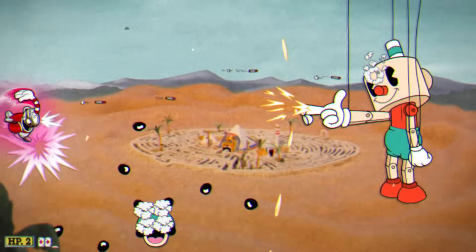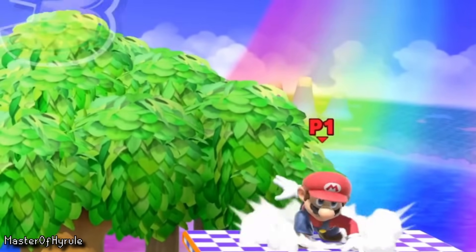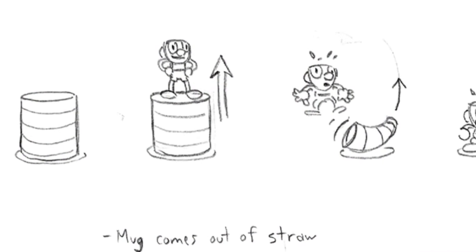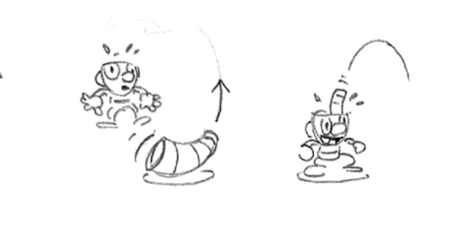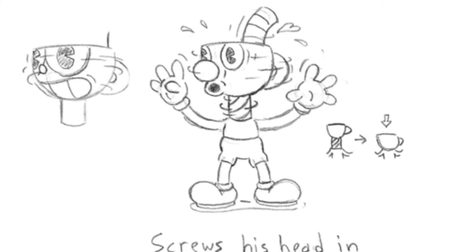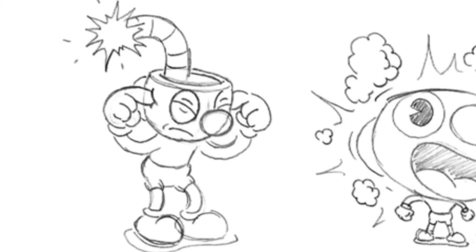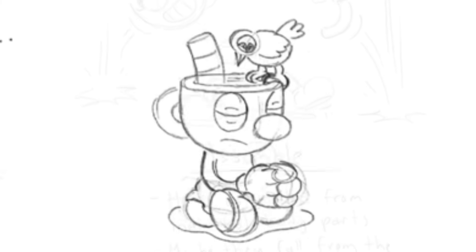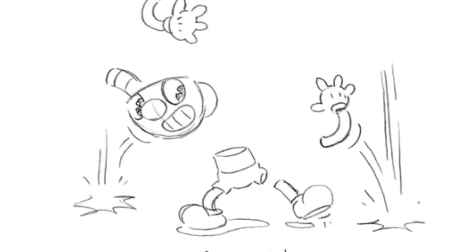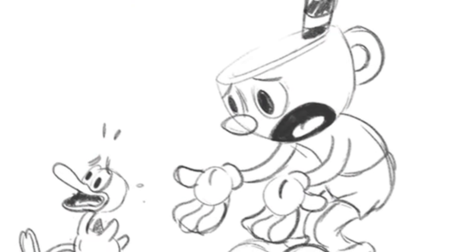The scrapped intro animations don't end there — there's also Mugman plopping out of a large straw that bounces to the ceiling before spitting him out, and what looks like an idea based on Mario's entrance in Super Smash Bros, where Mugman would come out of a straw from the ground and then the straw would shrink back into his head. Other unused ideas include his head being screwed on, spinning his head like a basketball, his straw acting as a fuse for an explosion, innocently tying his shoe or meditating with a bird on his head, and assembling from parts.